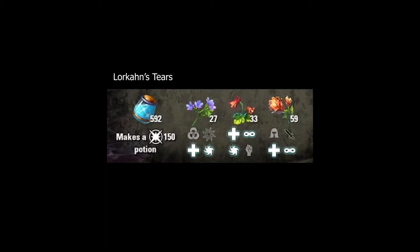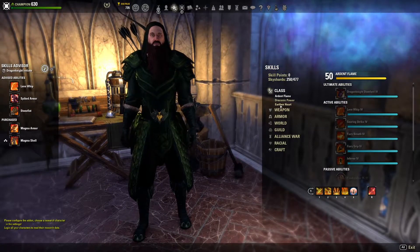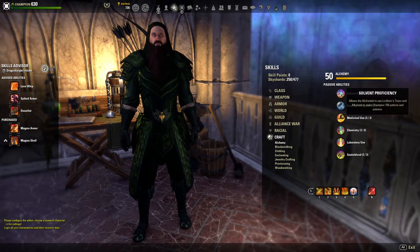Lorkhan's Tears, Bugloss, Columbine, and Mountain Flower. You'll need to be at level 50 in Alchemy with Solvent Proficiency at 8 of 8 and Laboratory Use unlocked under the Alchemy Skills window to craft the Essence of Health.